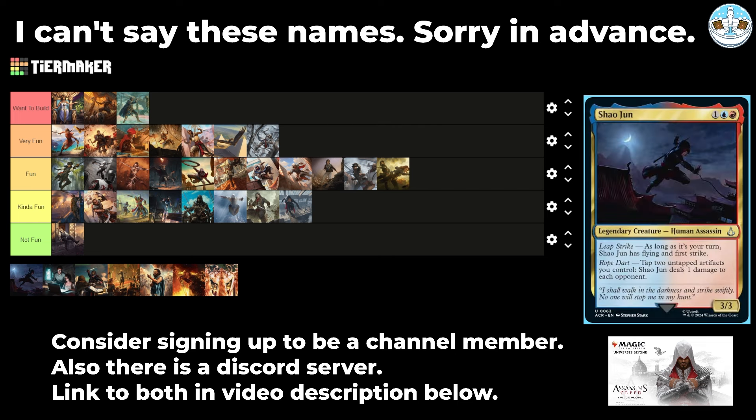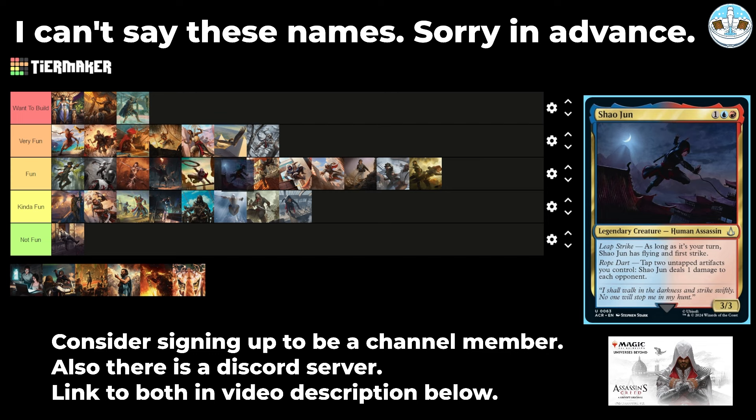Next up is Xiaojun — a 3-mana 3/3 human assassin. As long as it's your turn, they have flying and first strike, and you can tap two untapped artifacts you control to deal one damage to each opponent. It's basically an Aether Grid in the command zone that deals damage to each opponent. Seems solid — I'll put the burn commanders next to each other.